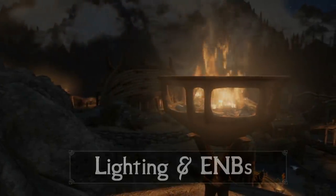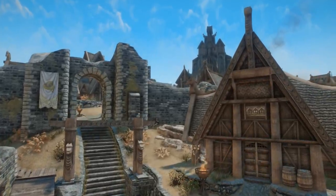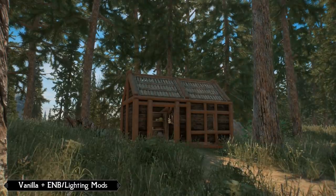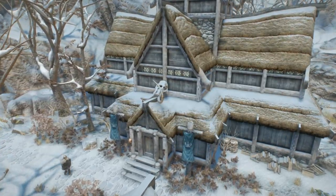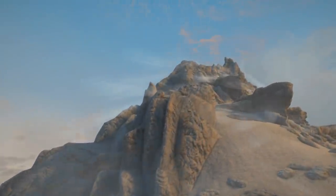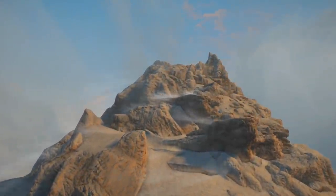Now we get into my choices for lighting and ENBs. This is undeniably the most important group of mods you want to pay attention to when building your Skyrim load order, at least in terms of visuals. We've already gone over some amazing retextures and model replacers, but without an up-to-date lighting engine, our game is still going to look very weird. Skyrim's vanilla lighting systems weren't exactly made with 4K resolutions in mind, so we're going to have to use some that were. If you find the right ENB and lighting mods, you can make your game look pretty damn good without any retextures at all — so definitely do not overlook this section. It will make or break.